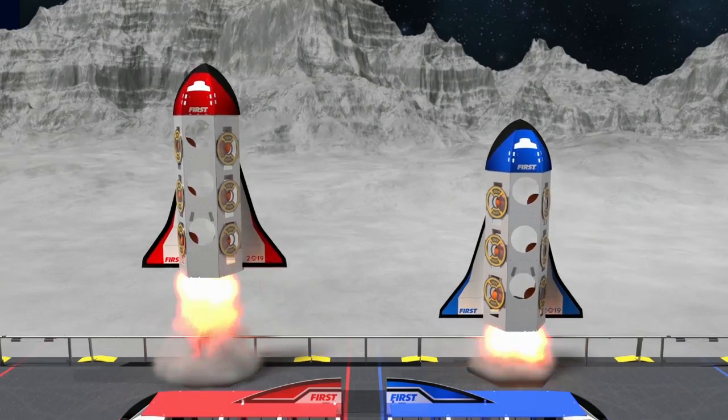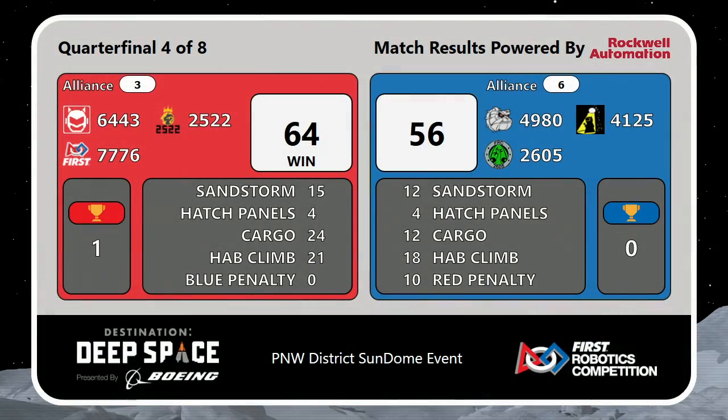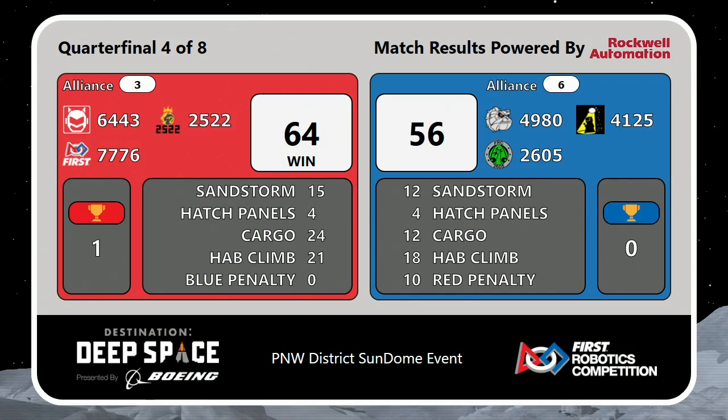Quarterfinal four — it's a close one, but the Red Alliance does take it home. Your final score is 64 to 56 favoring the Red Alliance. Your number three alliance will go up one in this series — 21 Habitat Climb points there on your Red Alliance in quarterfinal four. What an impressive feat here in quarterfinals. We'll be back with quarterfinal five, or quarterfinal one match two if you're old enough to remember when we numbered it like that. See you soon!